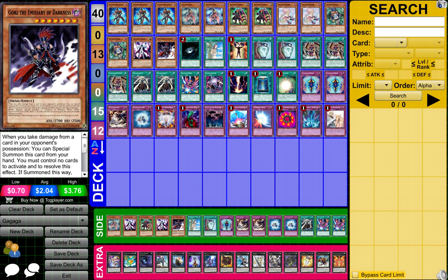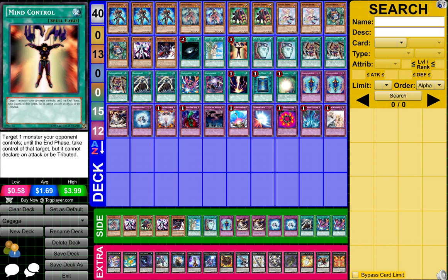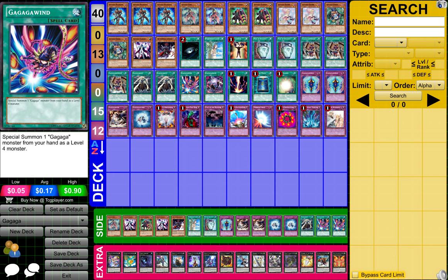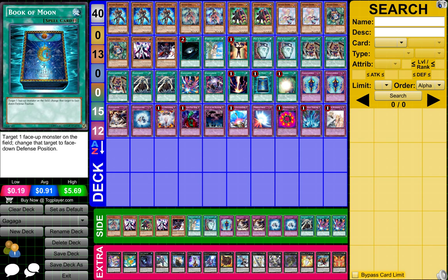1 Gorgs the Estimary of Darkness, 1 Dark Hole, 1 Forbidden Lance, 1 Mind Control, 2 Pod of Dualities, 3 Gagaga Revenge, 2 Gagaga Bolt, 1 Gagaga Wind, 1 Gagaga Draw, 1 Redicade, 1 Book of Moon, and 1 Soul Charge.